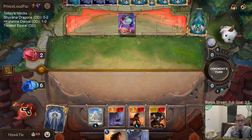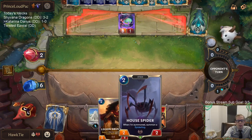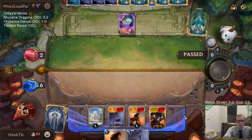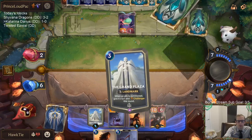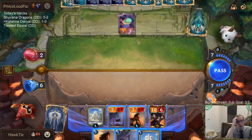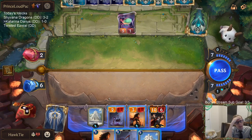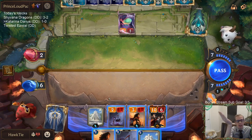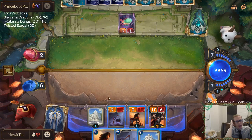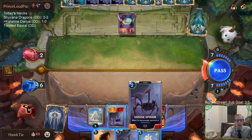Now we can just immediately attack again, or I could play House Spider. What can go wrong? If I open attack, they'd have to Hush Darius and make it rain and kill the other two — just Nexus healing. Would they have Hush and Guiding Touch, or Star Shaping? I guess they could just have Hush Star Shaping — that could be something they're playing in a Zoe deck.